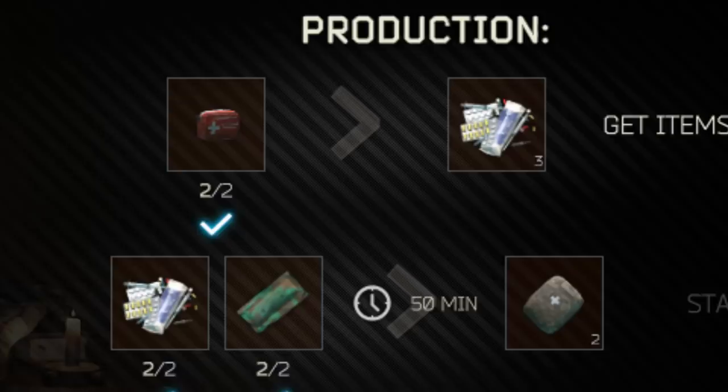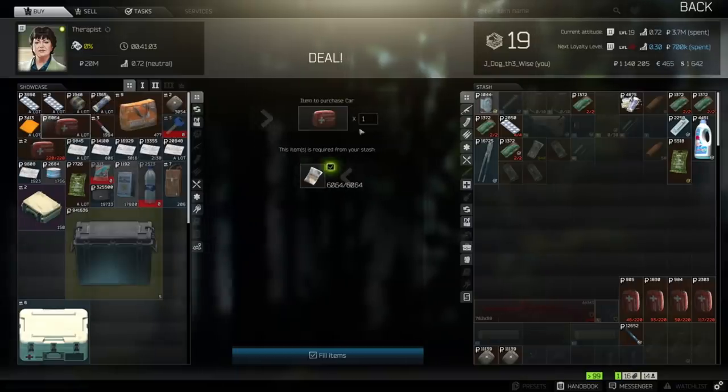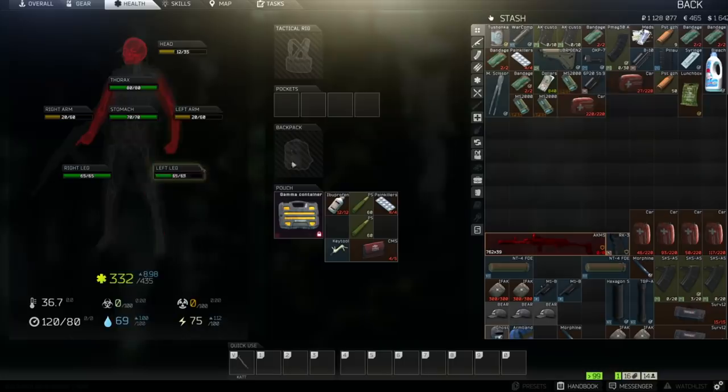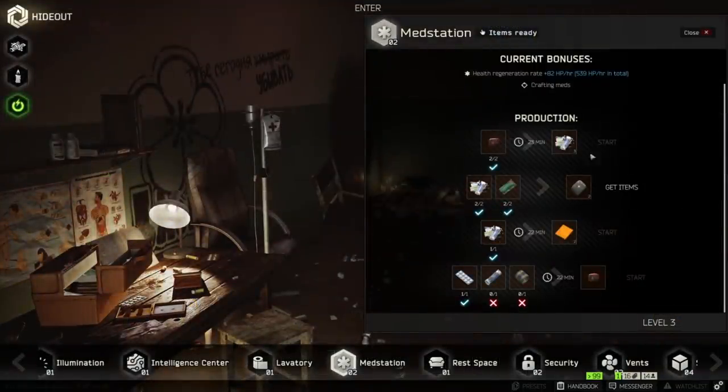Upgrade the med station again and you can open up some really awesome crafting options. First, you're able to break down two car med kits into three pieces of medical scraps, which are basically raw crafting materials for first aid kits. Next, you take two medical scraps and two army bandages and you can craft two IFACs, which are among the best med kits in the game. What I have been doing is buying two car med kits after I die, healing with them but leaving a small amount left on both, and then breaking them into scraps and turning those scraps into IFACs.